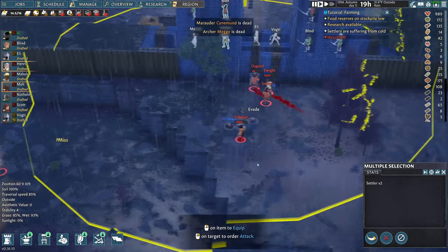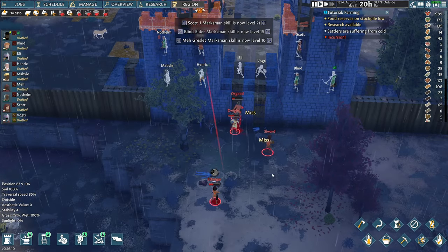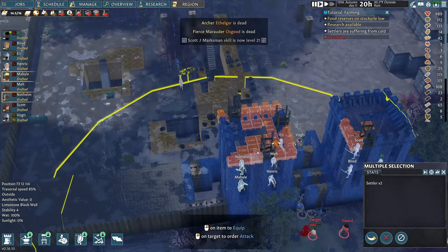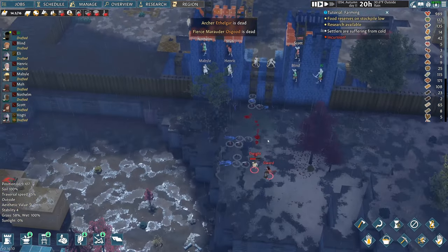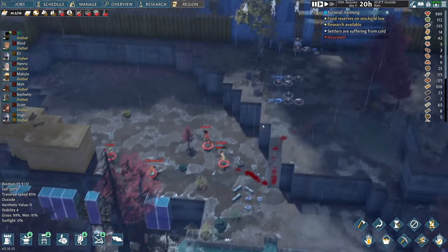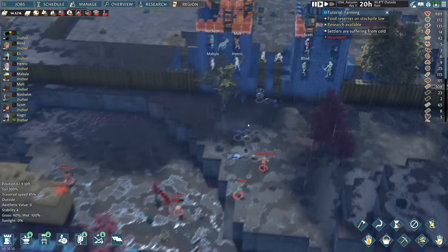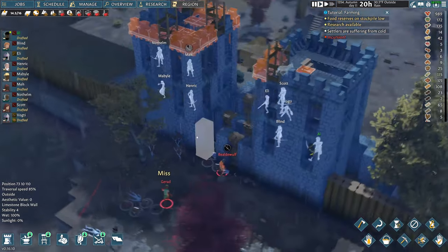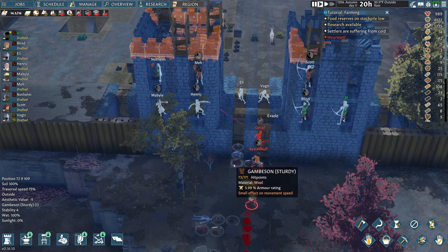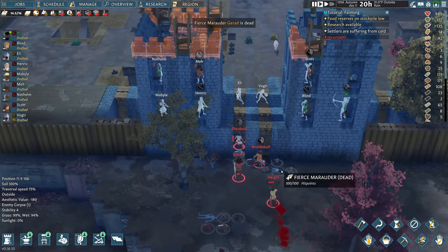I thought the windowsill units were stupid at first, but when I got attacked by 15 people and my guys weren't dying I realized it was actually really good. You also have an increased modifier from shooting down. The units can shoot inside without moving because there's a window unit right next to them — so once they break in the door all units can start shooting. The windowsill tactic is very viable and very good, pretty brutal — we ripped these guys up.